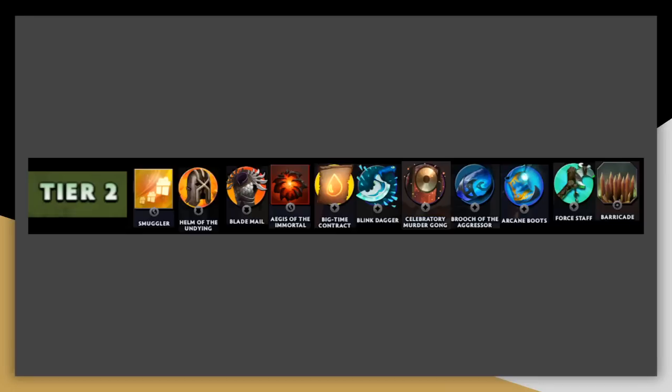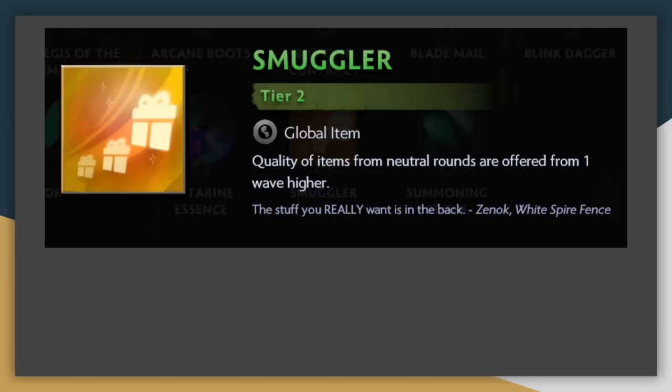Moving on to tier 2. For the most part, these items are a bit more situational, with a few of them giving raw combat stats, and that makes some of them weaker than the best tier 1 items — often I'll pick a Chainmail, Embarrassment of Riches, or Gloves of Haste over some of the lower items on this list. To start, we've got Smuggler. Just like Embarrassment of Riches, this item is amazing early on, getting you higher tier items quicker, giving you lots of power over your opponents. I'm always going to be taking Smuggler on round 2 or 3, and most of the time on round 10 and even 15, unless I need a very specific item from that tier.